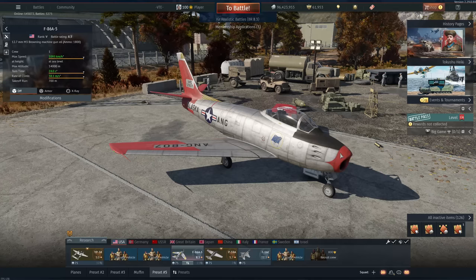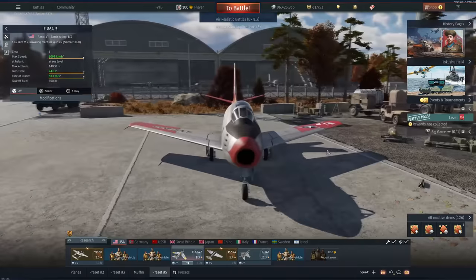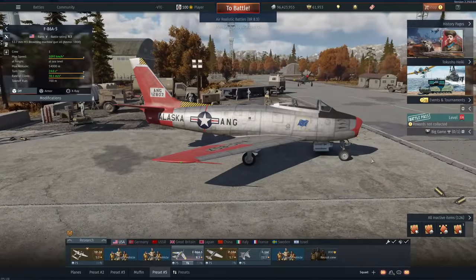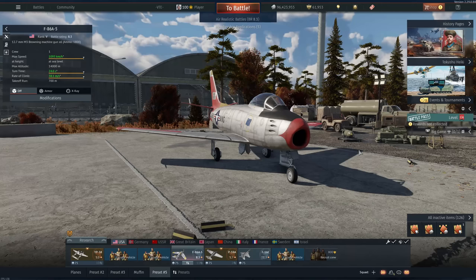Welcome back — today we are going to be flying out the F86 A5 Saber. For many of you this plane does not need an introduction whatsoever, because it has been in the game for the last 27 years.